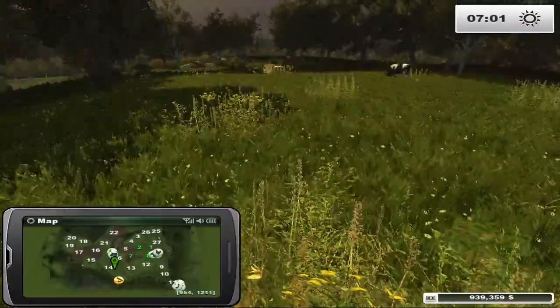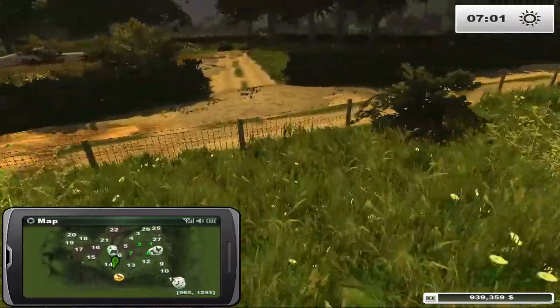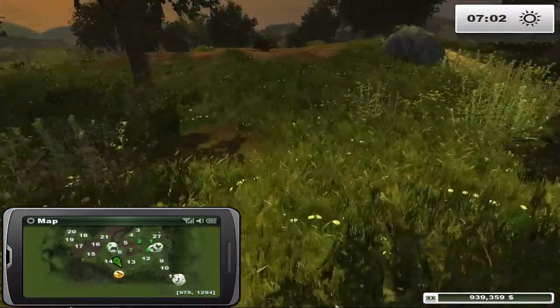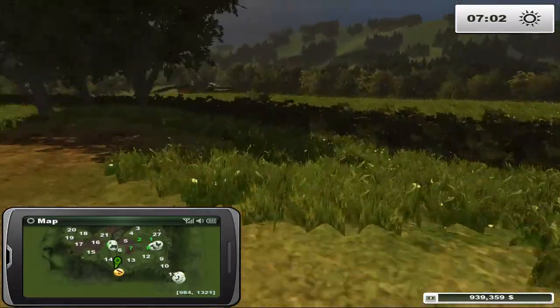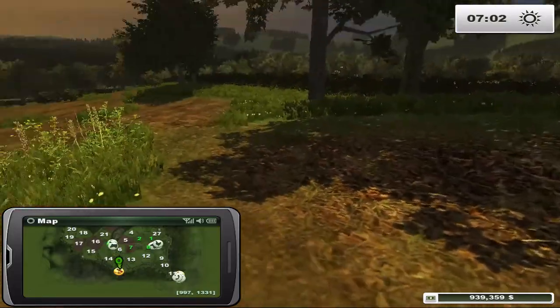I see a stump sitting here — this would appear to be one of the forest areas right near our farm. That's definitely what this is, one of the forest areas. We can plant trees all up through here — very neat, very very neat.